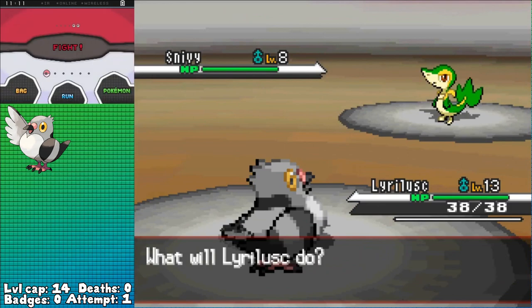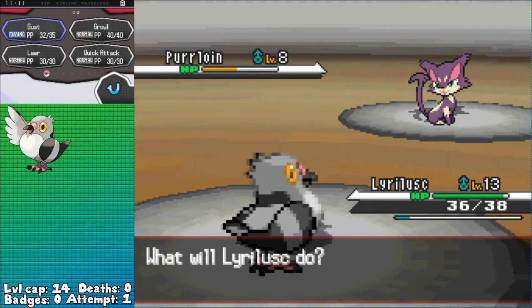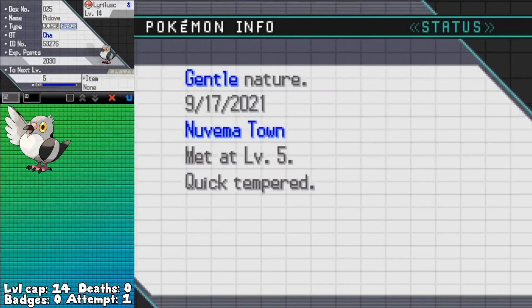The second rival battle with Cheren is in the Trainer School in Striaton City straight after, so after some healing, he leads off with Snivy as I go for Pidove, who's level 13 — meaning it's a two-shot even through an Oran Berry to KO — and leads into his Purloin. Gust does just over half as he uses Vine Whip thanks to Assist, worst move it could get, but that lets me follow up with a second Gust to KO and win the bout. He gives me Oran Berries in response — very useful items at the beginning of the game. I'm definitely gonna be holding one of those on Pidove for the gym.